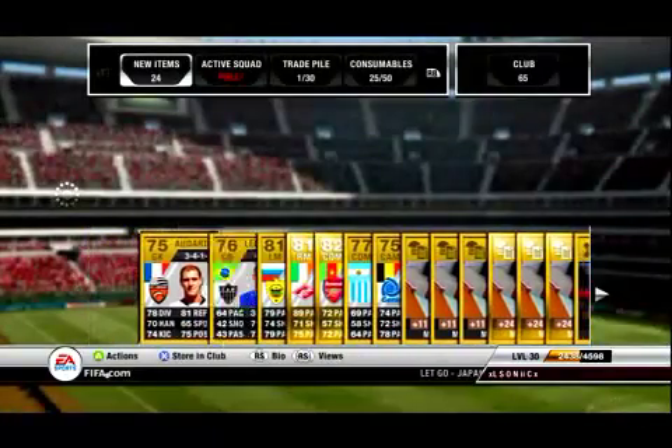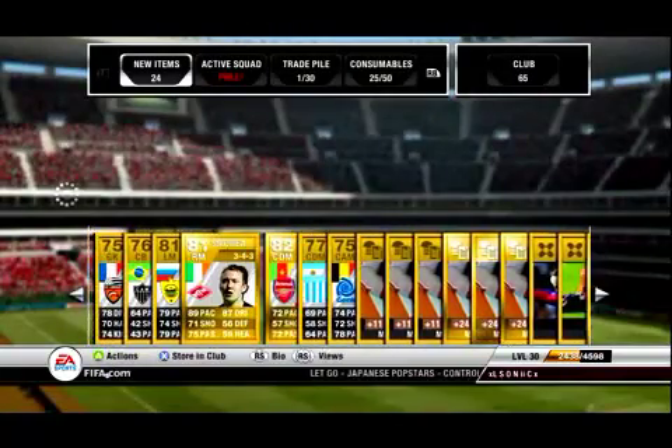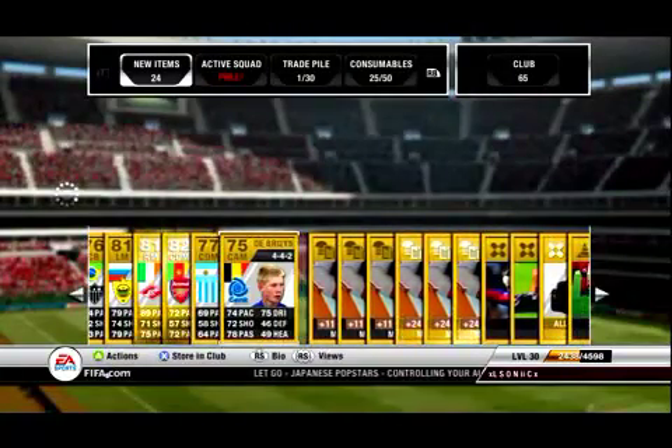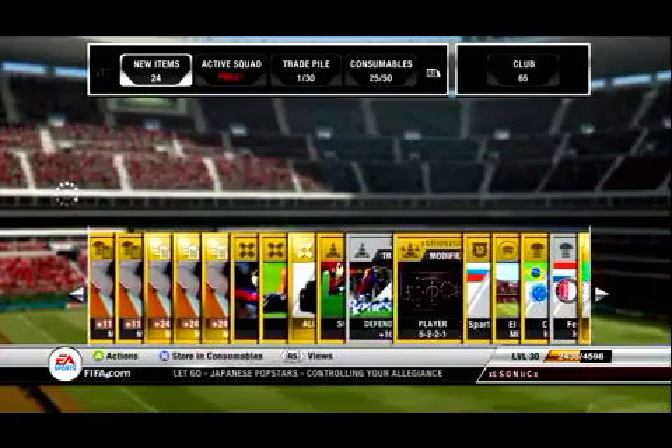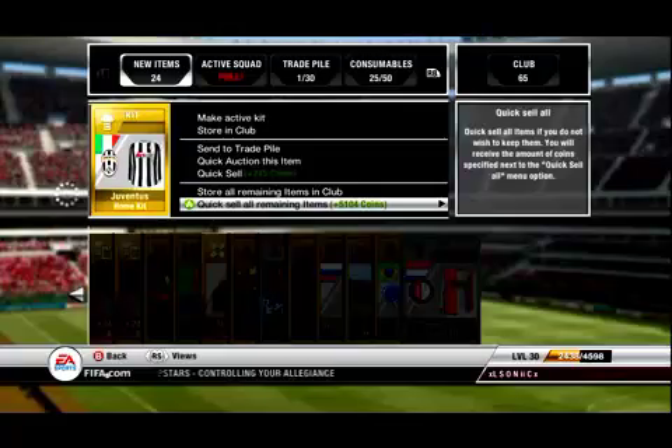This next pack, I got Songz in a 4-1-2-1-2 formation this time, and Nagidi who plays in the Russian League, and I got the Juventus kit which will sell for a good amount.